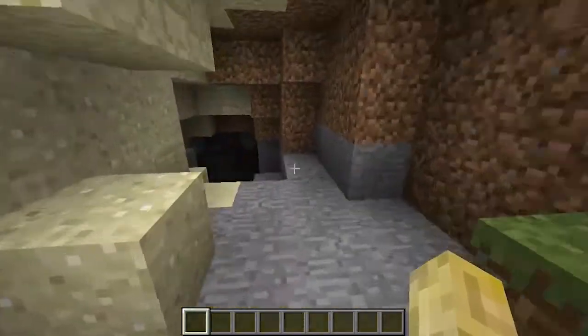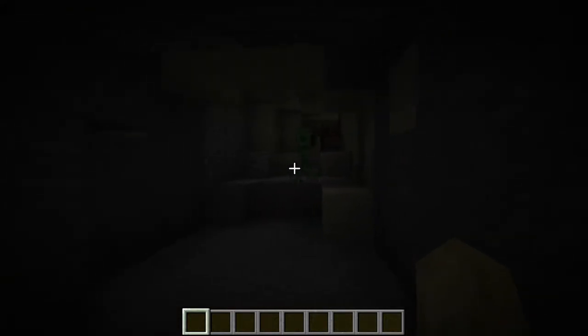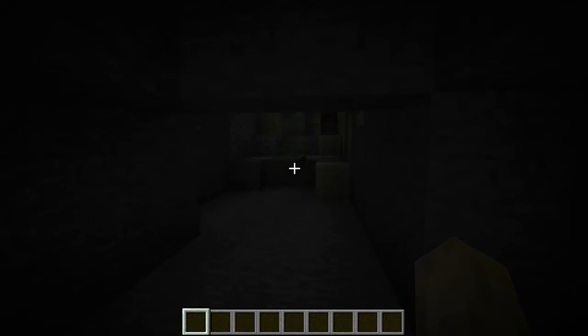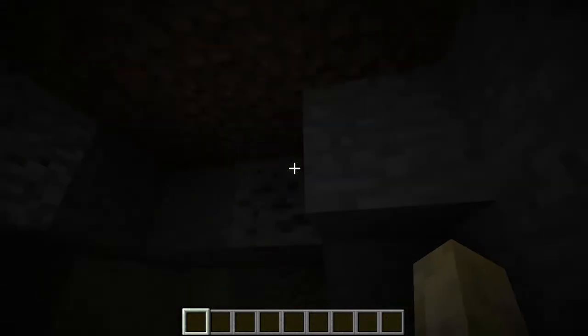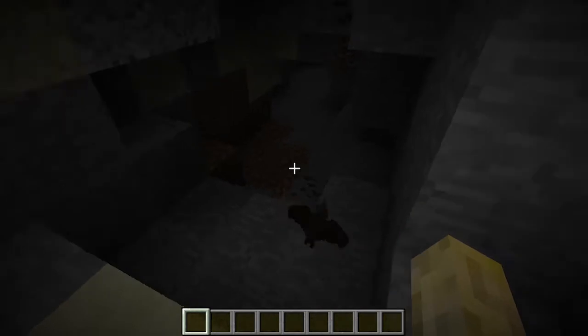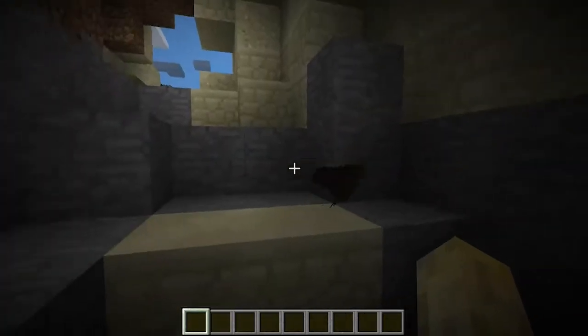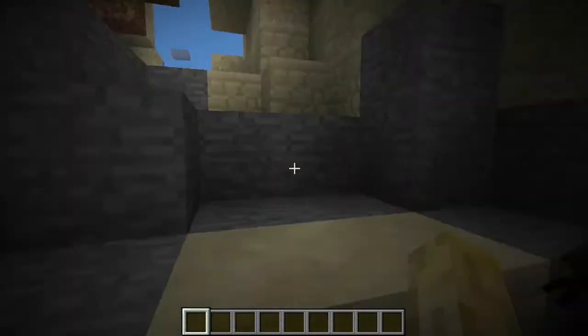There are different types of mobs: passive mobs, hostile mobs, and neutral mobs, and the bat is a passive mob. Actually, I found a bat! Unfortunately it's got a creeper with it. Hello bat, please come out - yes, that is a bat! It's a brand new world so I've only just started and I have no tools, torches, or weapons.